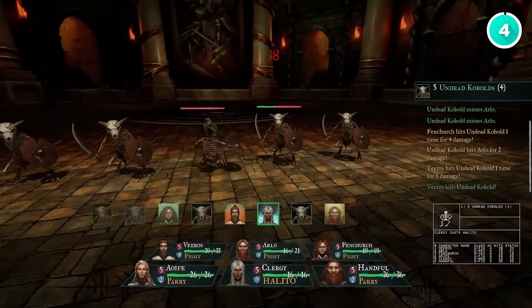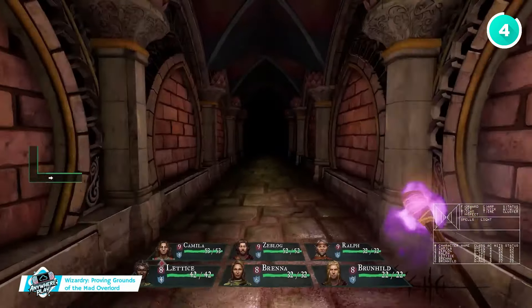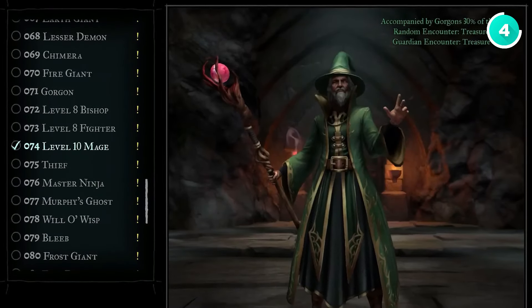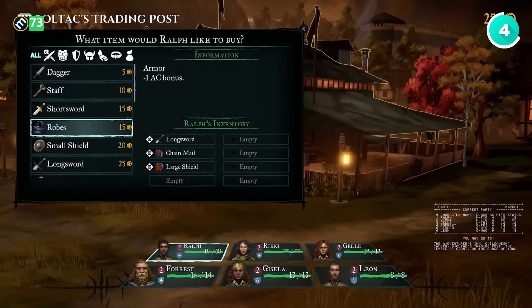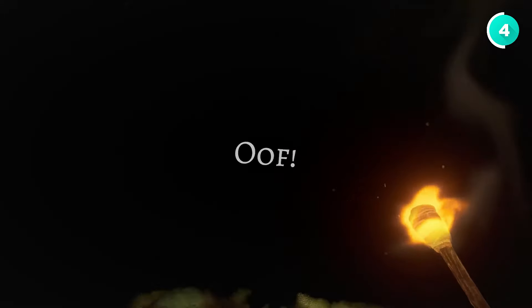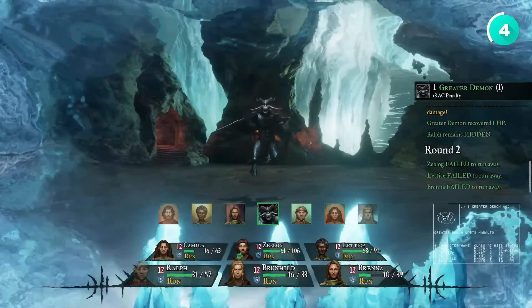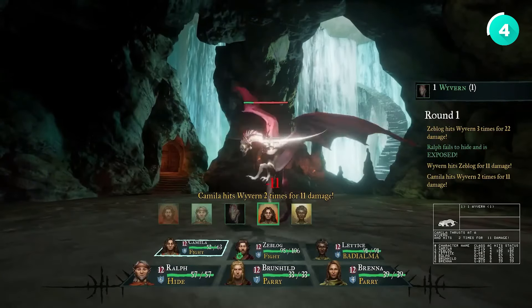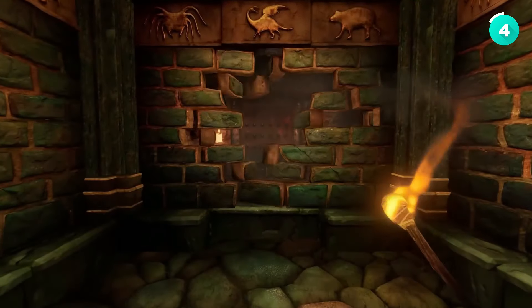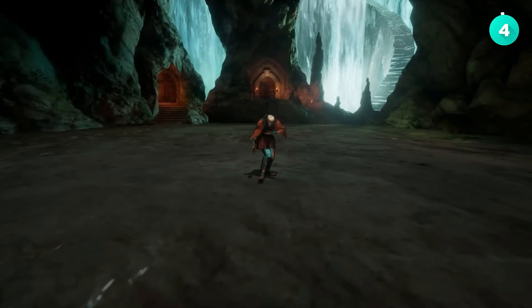Up next, Wizardry: Proving Grounds of the Mad Overlord. This one's a classic that's been brought back to life — it's a remake of a game from way back in 1981, but they've updated it to make it a bit friendlier for modern players. You'll guide a party of six adventurers through tricky dungeons filled with traps and monsters, all while searching for a stolen amulet. The new graphics are gorgeous, and the streamlined interface makes it easier to navigate without losing that old-school challenge. If you've ever wanted to try the game that helped shape RPGs, this is your chance.